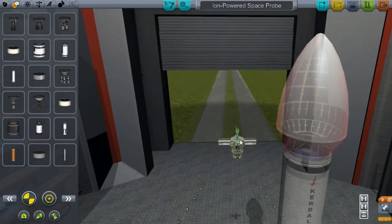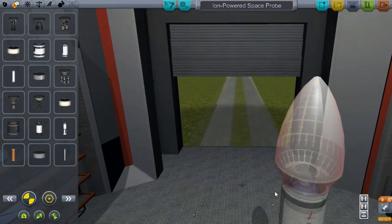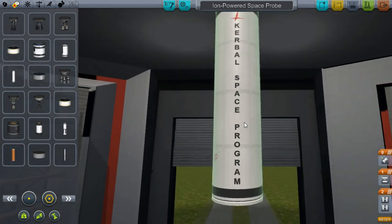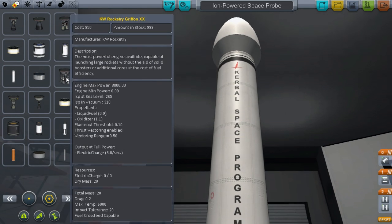If I just remove the fairing for a second and move this really high up, because this might turn out being quite a big ship. Because of KW Rocketry, they tend to be big ships. Let's just say that. And then the new types of engines as well - there's some really good variety.